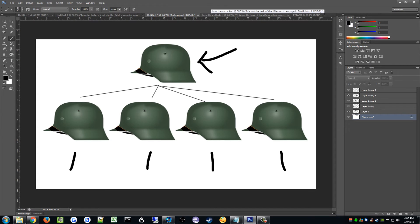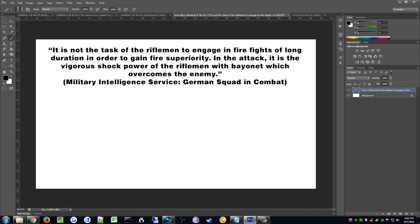It is not the task of the riflemen to engage in firefights of long duration to gain fire superiority in the attack — it is the vigorous shock power of the riflemen with bayonet which overcomes the enemy. The squad leader was always in front, followed by the MG putting suppression fire, and only then the riflemen pushed. In Red Orchestra we always tell riflemen to push and cap the zone, but the SL stays behind like a coward doing nothing. People follow the order of the TL and then the SL, so the squad leader should always push and have people follow.